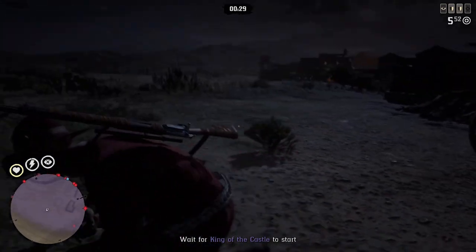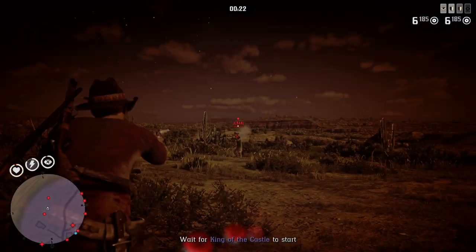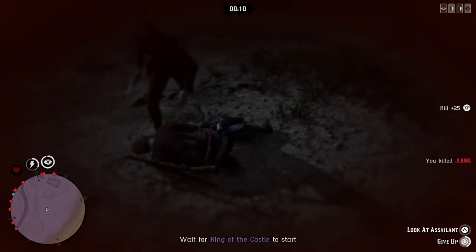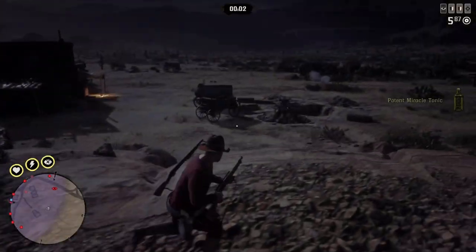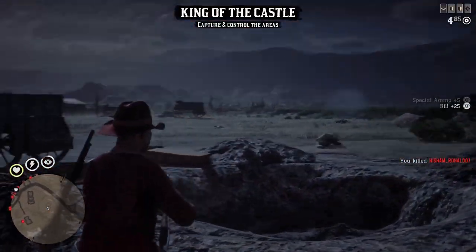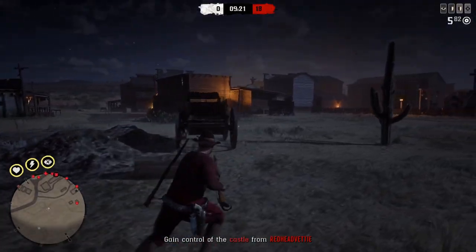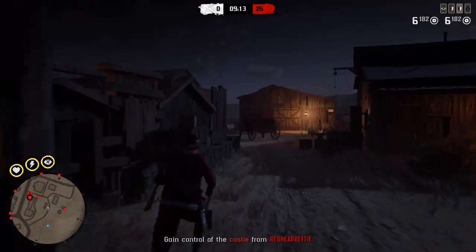Hello everyone, just started playing Red Dead Online a couple of weeks ago on PlayStation. I joined this online team in King of the Castle just to see what problems we can have when you start as a newbie. I'm using the Cattlemen Revolvers since I just started and don't have much money. I'll be using level 2 tonics — I have like 14 or 15.